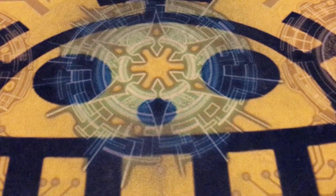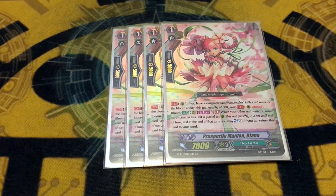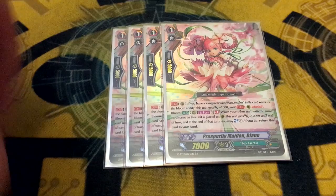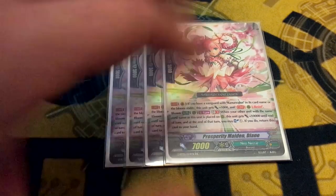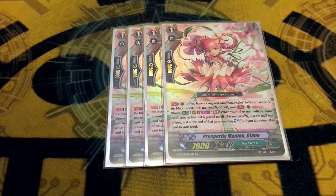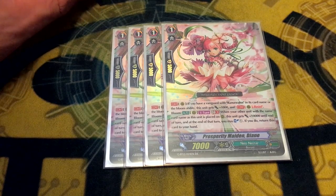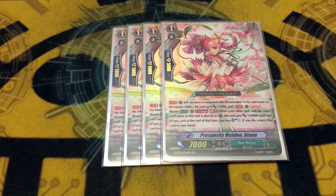The next change from set 12, thank you to Ty Mikes, is Prosperity Maiden Diane. It is a retrain of the 8k vanilla. Its continuous ability is: if your Vanguard has Ranunculus in its name or the Bloom ability, she gets 1k and Resist, so she basically becomes an 8k. Most importantly — this card gets Resist. Neo Nectar finally has Resist, which is the thing I have been asking for since BT2 G2 came out when we actually got the first Resist unit, and Neo Nectar was in that set, and we still didn't get Resist until two years later. We finally have Resist now.